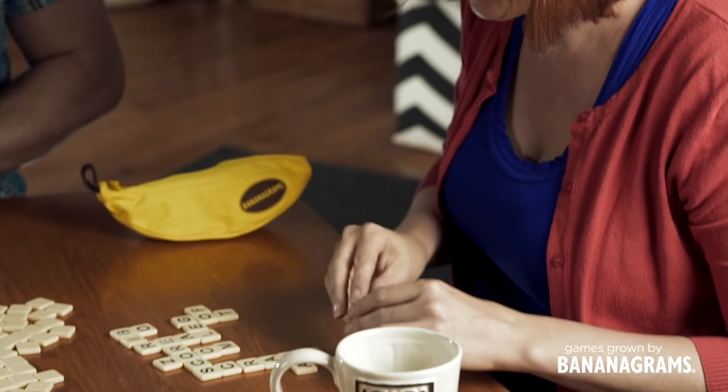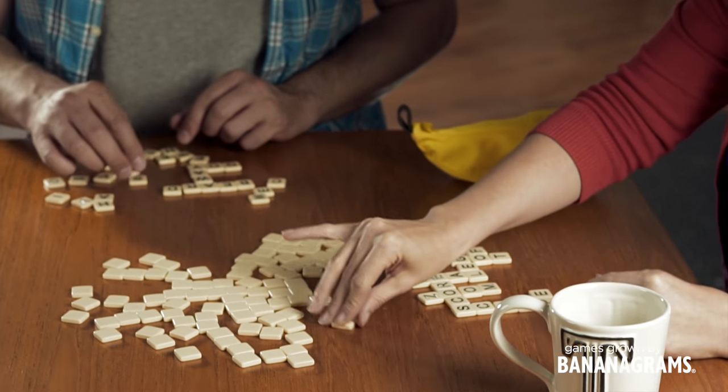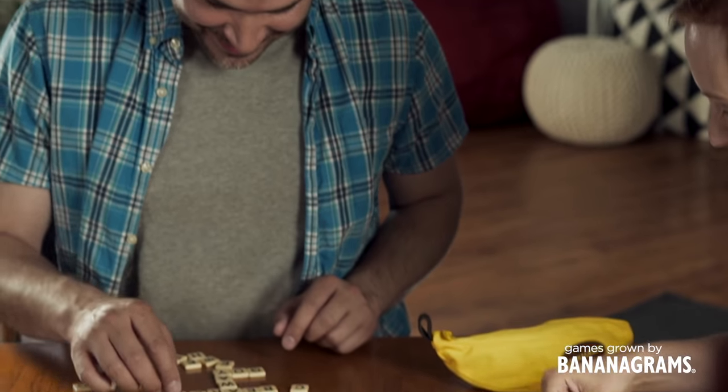The first player to use all of their starting tiles shouts "peel" and all players, including the player who shouted peel, must take one additional tile from the bunch. Peeling happens whenever anyone has used all of their tiles.